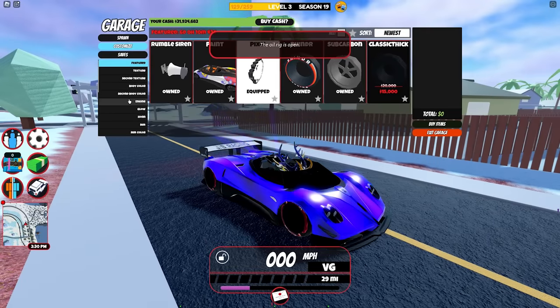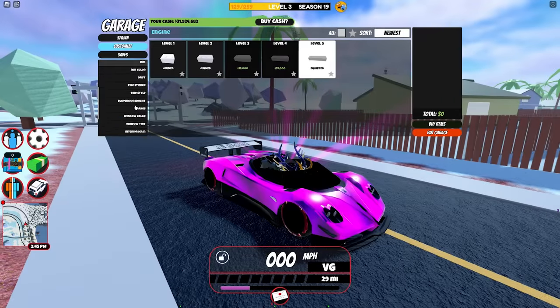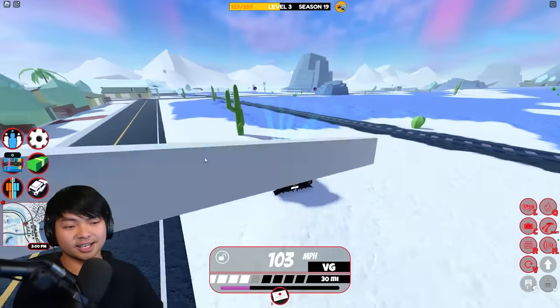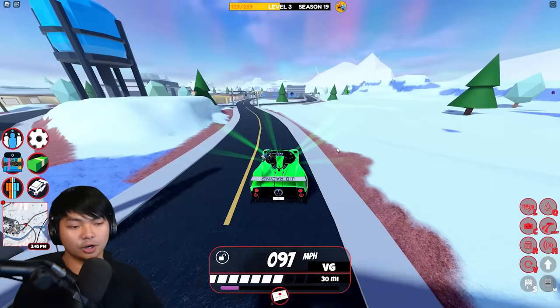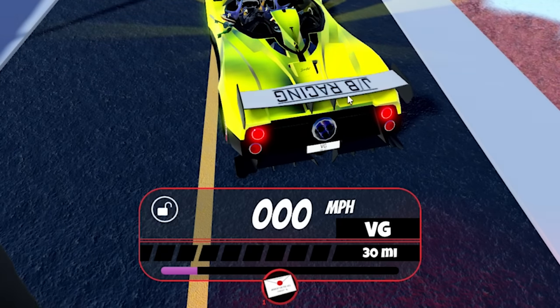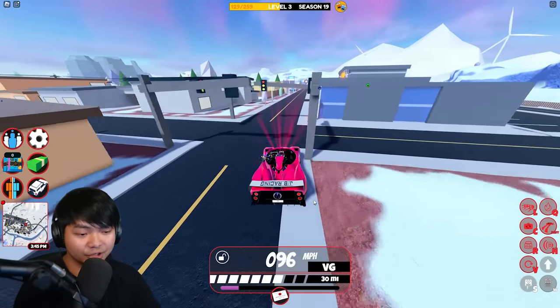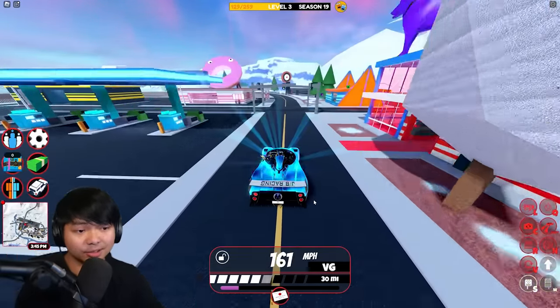For this vehicle, you guys can customize a lot of stuff - secondary texture, body color, the engines, the seat color. Let's go ahead and drive around. First reaction: zero to a hundred in literally like one second. Here's this car at zero, and here is the car at a hundred in barely one second. Pretty fast. You can literally get up to 200 miles per hour in no time with this vehicle.